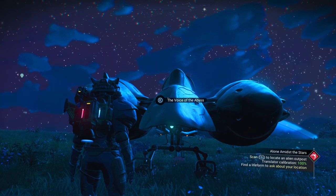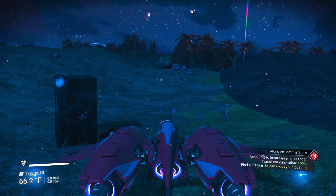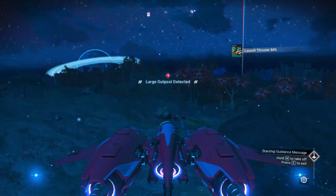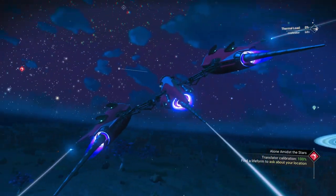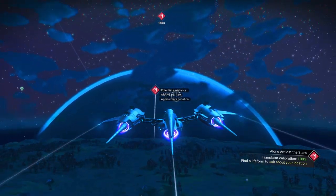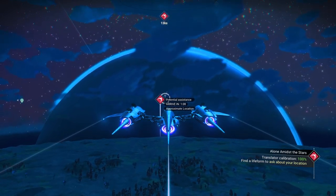My translator is now calibrated to 100%. I have to use C to locate an outpost — large outpost detected. Follow the Atlas symbol. It'll take a little over a minute, and we're going to fly straight for now.